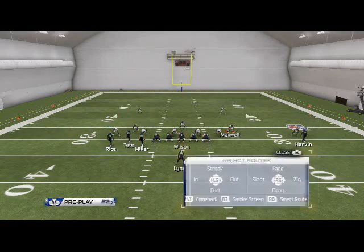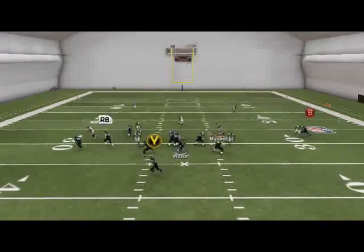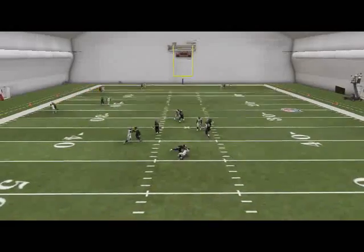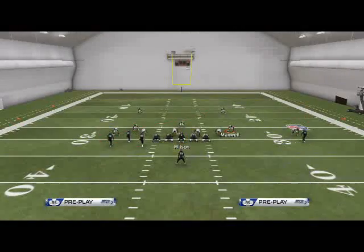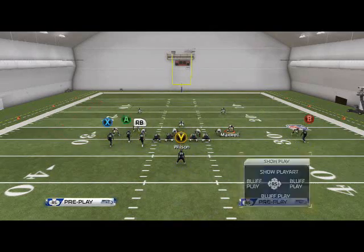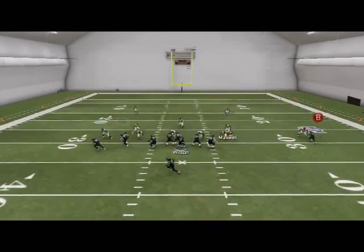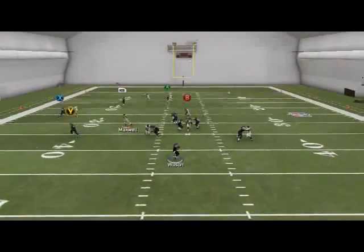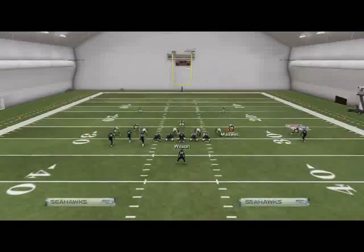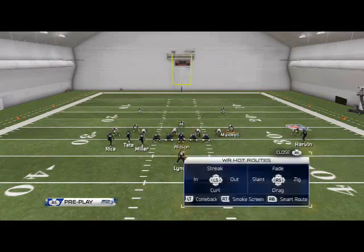The next read on this play is going to be the drag. We like to playmaker it upfield. The only problem with this play sometimes is Lynch can get in the way because of his swing route. So if he does get in the way and you try to playmaker and you can't, you can just lob it up — sometimes it will get separation. Or you could just not throw to it against man — that's obviously an option.